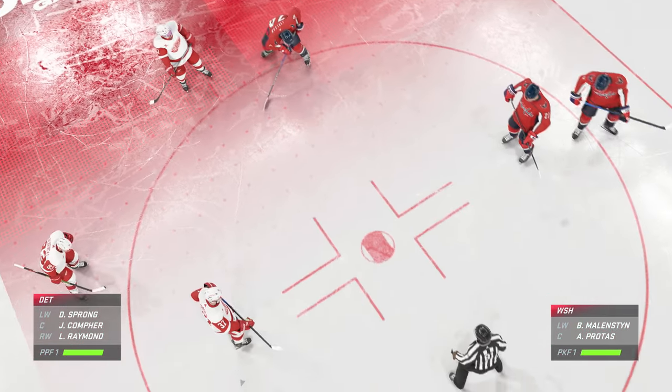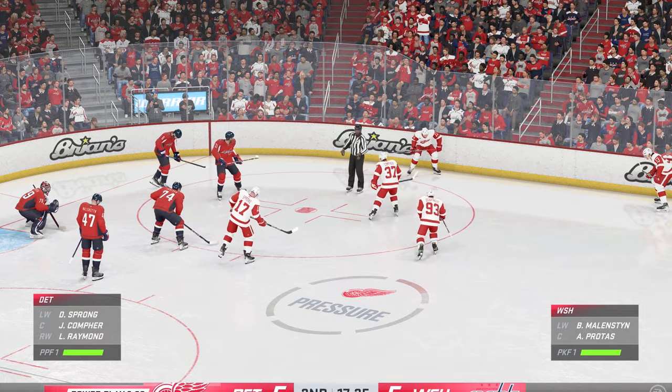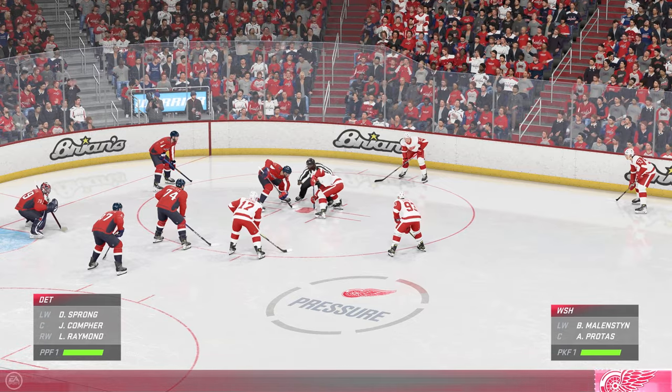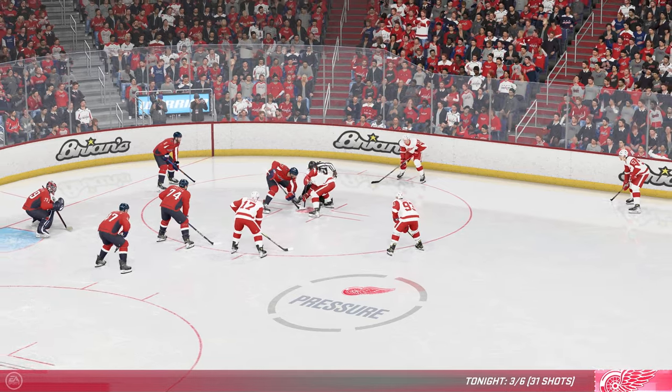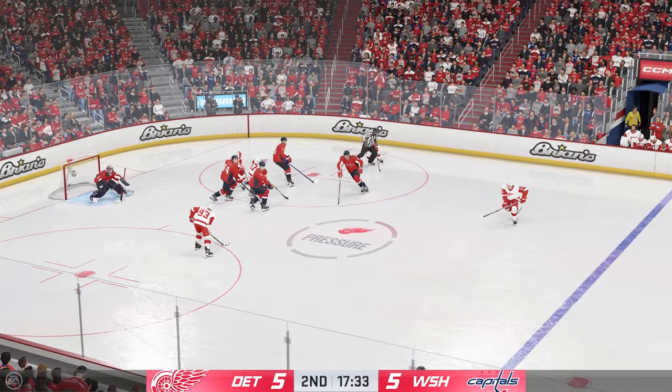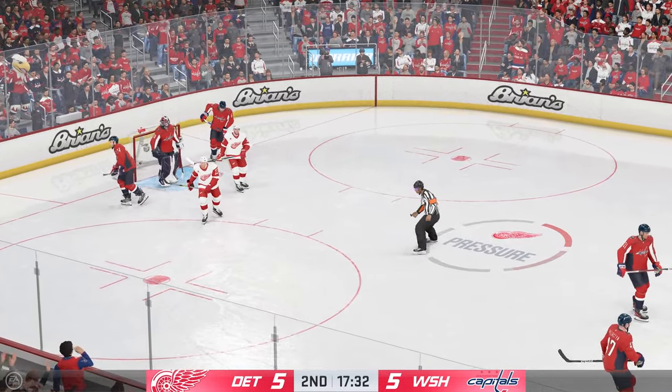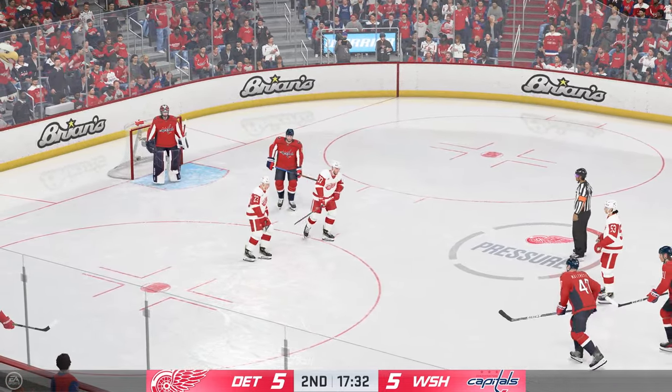Detroit's power play unit puts their hard hats on as they go back to work. Well, sometimes it can be frustrating and it can give you energy. And this power play has just been average tonight, James. But the good thing? They have an opportunity right here to get above average. Love saved by the goalie. There's the whistle — will get a face-off after the goalie covers up.